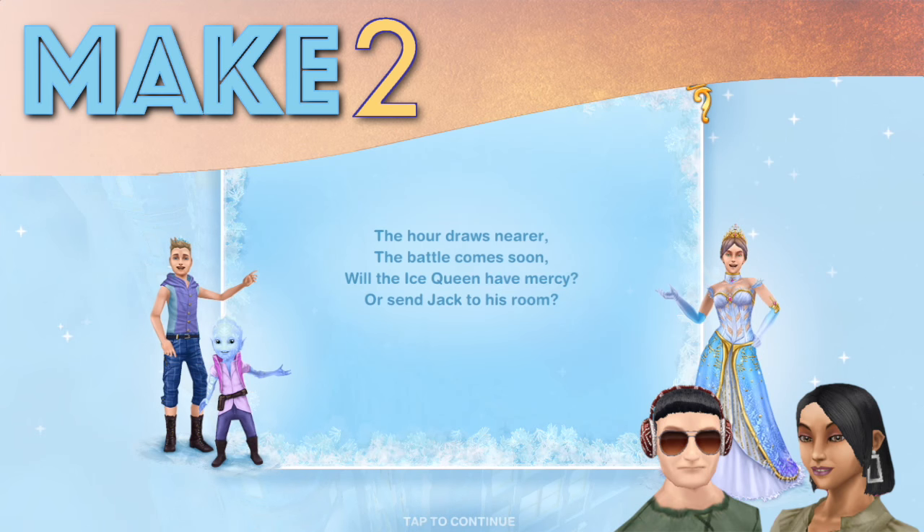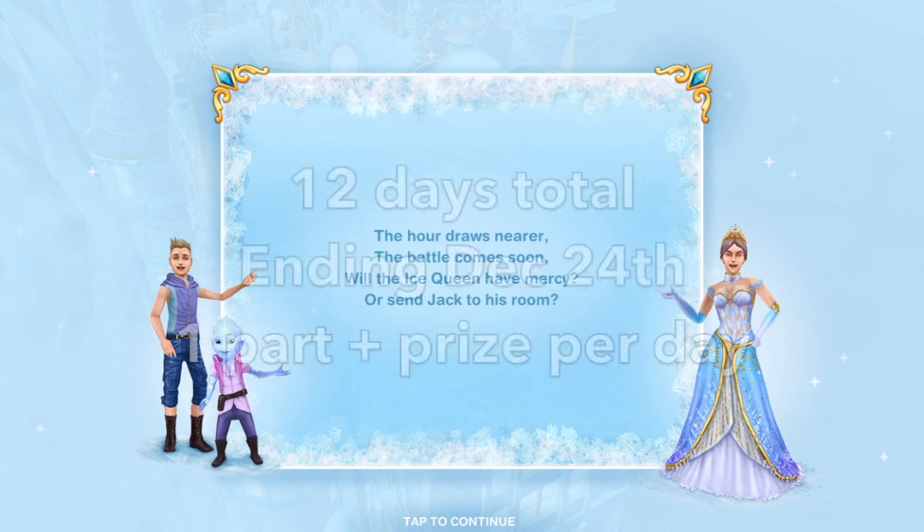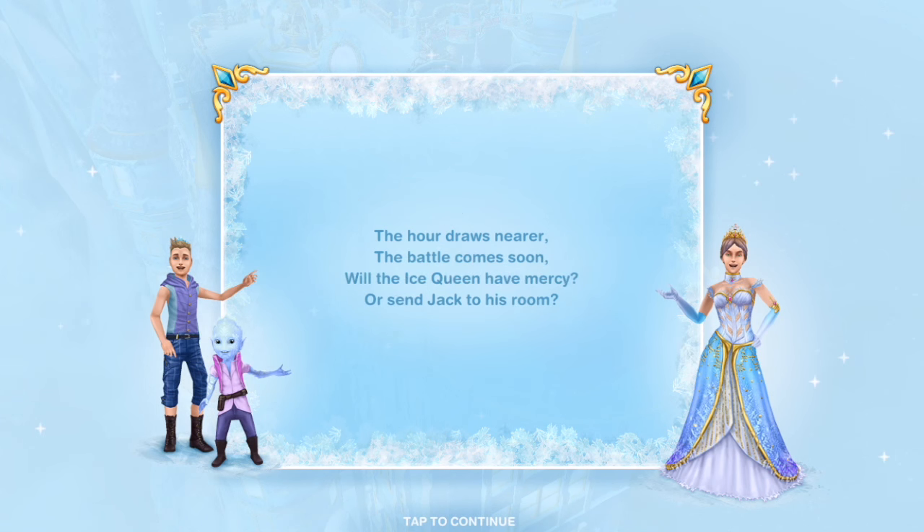Hey simmers! Welcome to day 11 of the Sims Freeplay Secret Winter Wonderland quest. This is the second to last day of this 12-day quest, ending tomorrow, December 24th. We've been doing videos all along, so if you missed any and are still trying to catch up on tasks, feel free to check those out. We're now in the final stretch, looking forward to seeing the ultimate prize — the gingerbread house — and finishing up tomorrow.